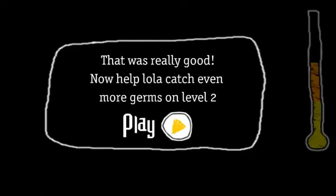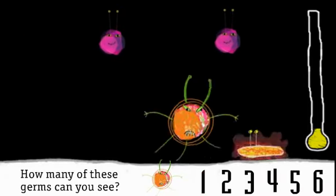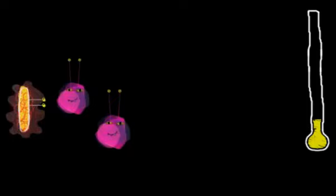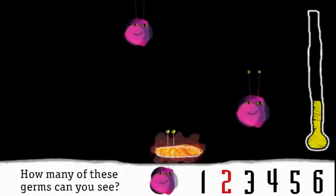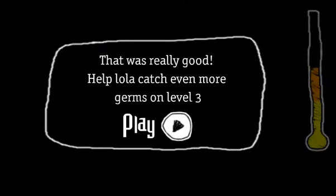Now help Lola catch even more germs on level two. How many orange germs can you see? One. Well done. How many pinkie germs can you see? Two. Well caught, Lola. How many yellow wavy germs can you see? One. Wow, well done. That was really good.